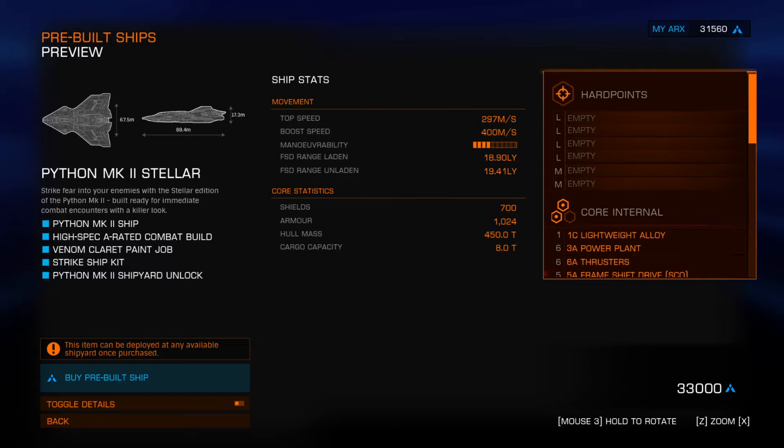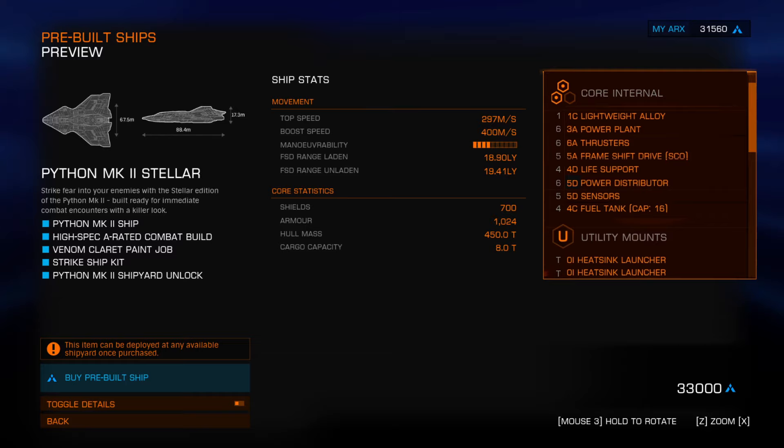On the core internals, he left the lightweight alloys and he engineered them with heavy duty grade 5 angled plating. That's what he tells me. I don't know why that is - extra kinetic resistance. Extra kinetic resistance for when you're hitting the ground at 200 kph? So it's bounce protection. Okay. Most people would have went lightweight or something, but that's good.